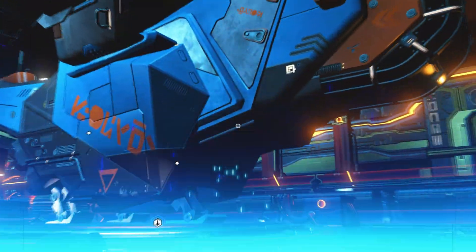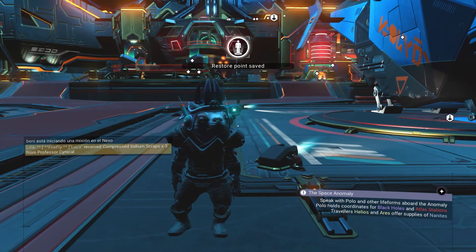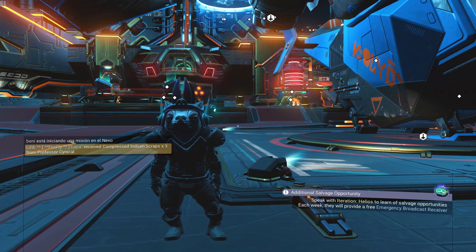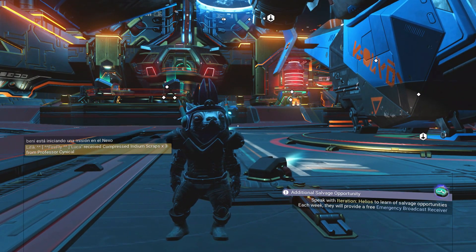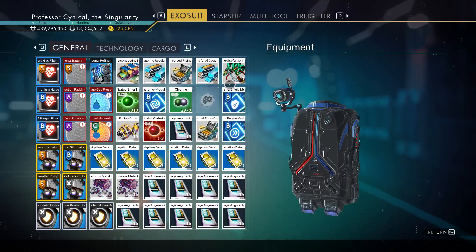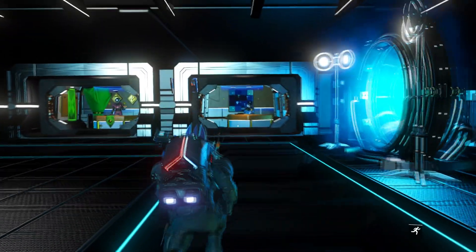All we're going to do is jump out of our ship — that creates a save point — and then rinse and repeat that until we have absolutely tons of those storage augmentations.